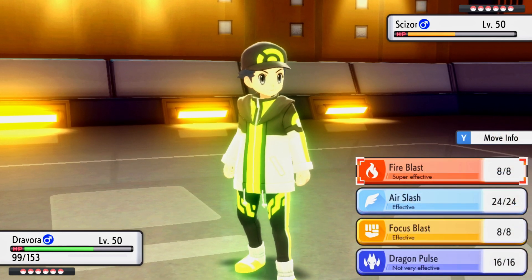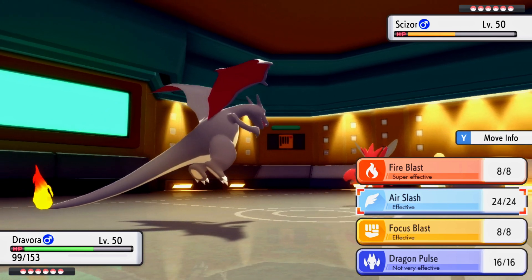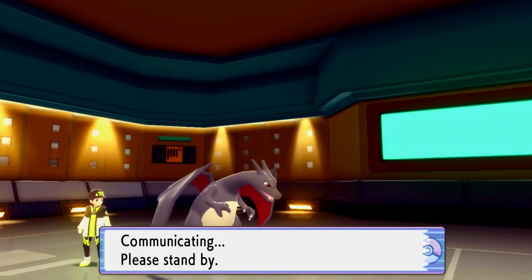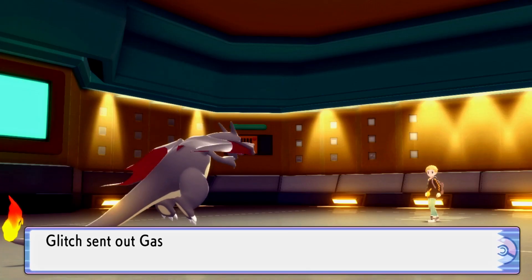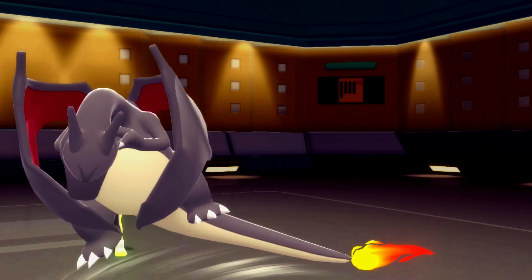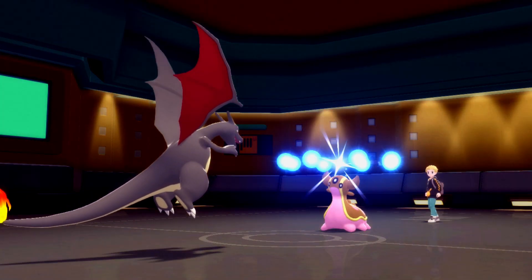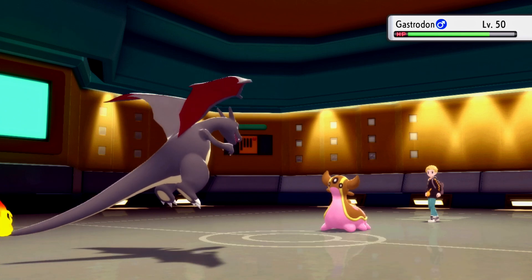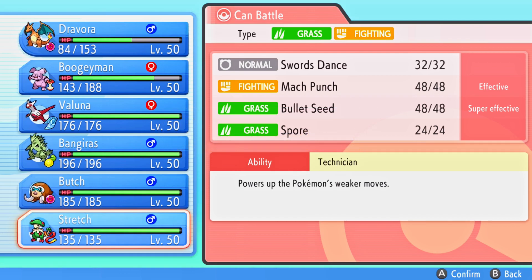I'm thinking Fire Blast or Air Slash - he's definitely switching out, probably to Gyarados or Gastrodon. I want to go for Air Slash to get some extra damage on those. The Gyarados won't appreciate an Air Slash too much, especially once we get Stealth Rocks up. He withdraws Scizor and goes into Gastrodon. I go for the Air Slash - it takes out the Gastrodon! The day Gastrodon dies to an Air Slash from a Charizard - yes, that's the day.